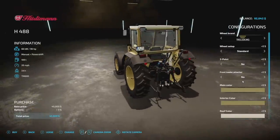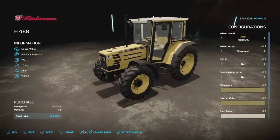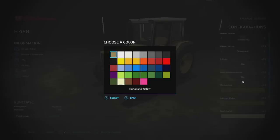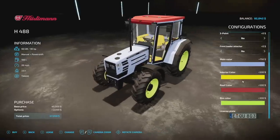Your last vehicle mod for all platforms today is the Hurlimann H488 — the toothpaste tractor, though sadly no toothpaste colors. 90 horsepower, manual plus power shift transmission, 100 liters of fuel, 26 miles per hour max speed, 3.6 tons, 12 slots. Wheel brands include Trelleborg, Michelin, Continental, Midas, Vredestein, and Nokian. Front three-point yes or no, front loader options Quickie or Hauer, main color, interior color, roof color, and rim color — you can make this thing look pretty wacky.